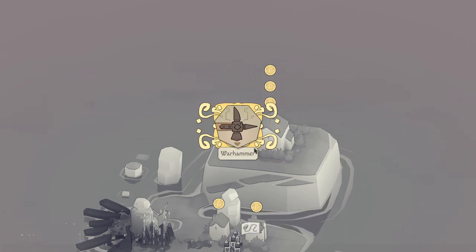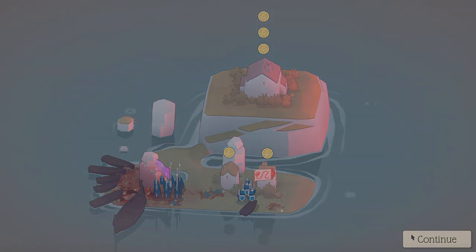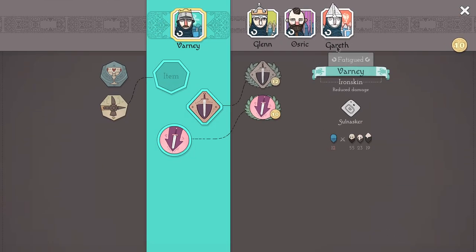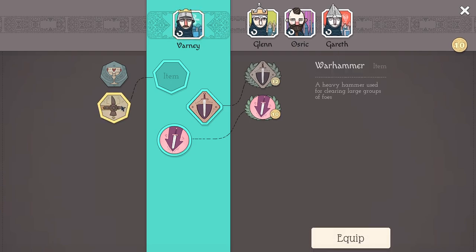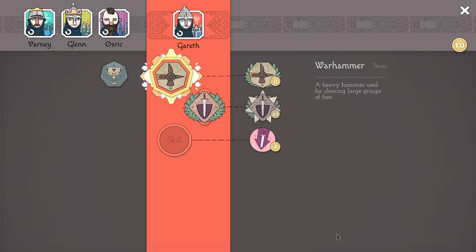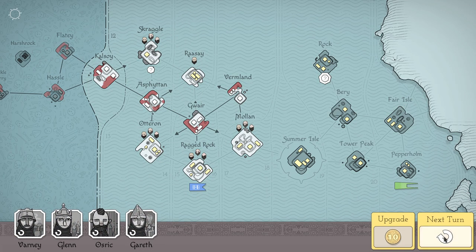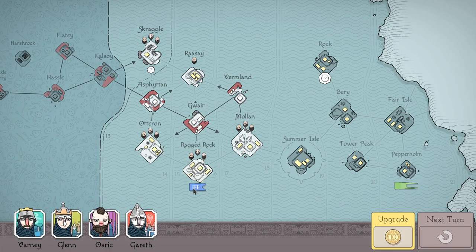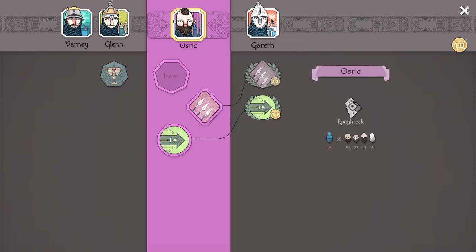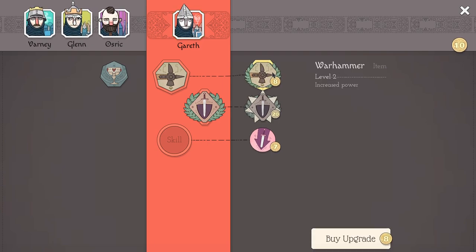What are these called? Are they like specials? Warhammer? Yo, what? What did I do? So now I can potentially end my turn. A heavy hammer used for clearing large groups of foes. I think I would put them — increased power — yeah. I'll use it on my veterans, of course. And I think we can end our turn. Potentially get a new commander here. We could do this — increased power, warhammer.